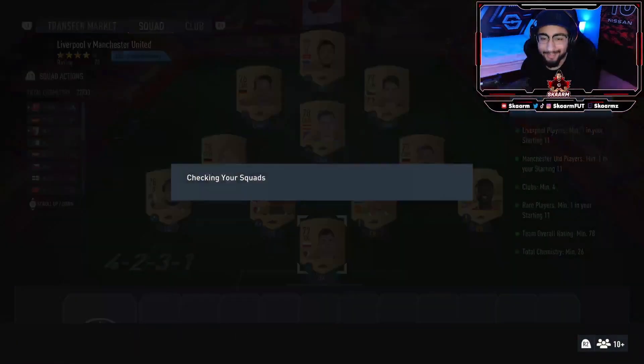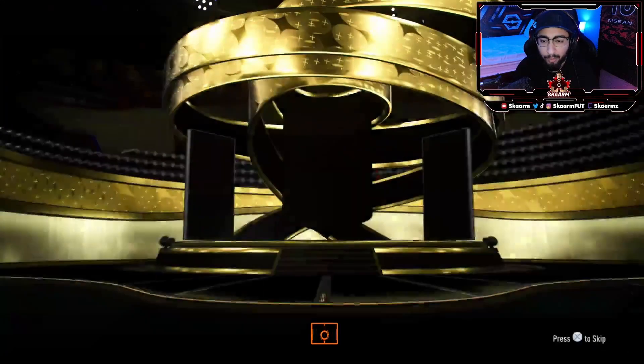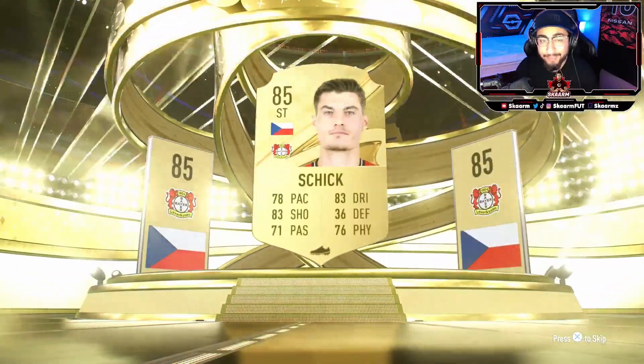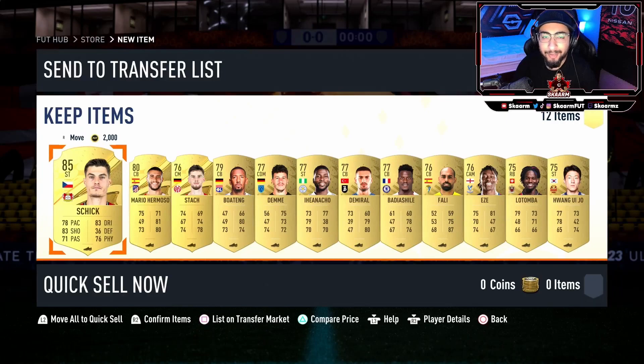We start off with the 25k pack here - 80 plus guaranteed. It's going to be a boards and it's going to be 85 Shik. Thanks to Shik, this pack is worth 20,000 coins.